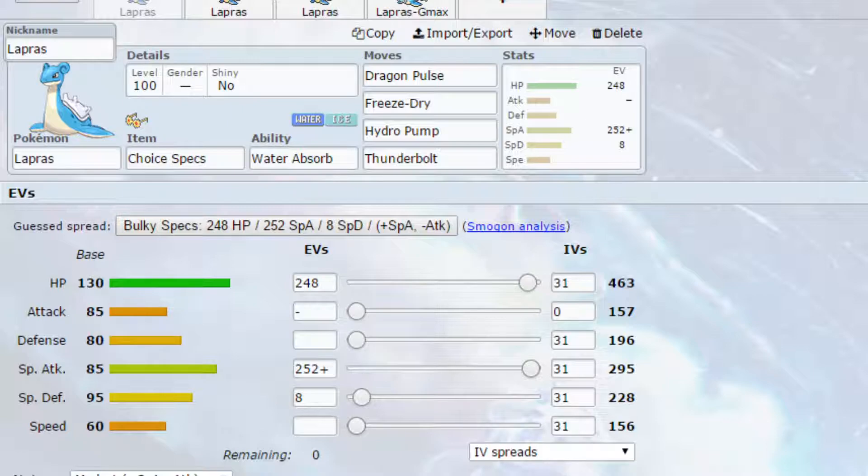The first set is a Choice Specs set. It increases your special attack by 1.5 times, allowing you to have basically very close to 450 special attack, which is quite high — especially considering Lapras' attack is a little bit lower than we would want.